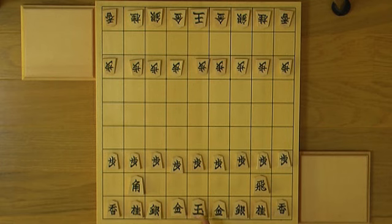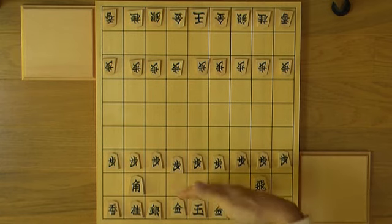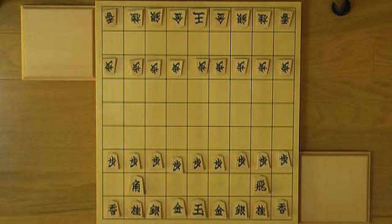Shitate always uses the king with a dot. Now I'll show you the variations in handicapped games. We have many kinds of handicapped games with different degrees of handicap, according to how big the level gap is between the players.